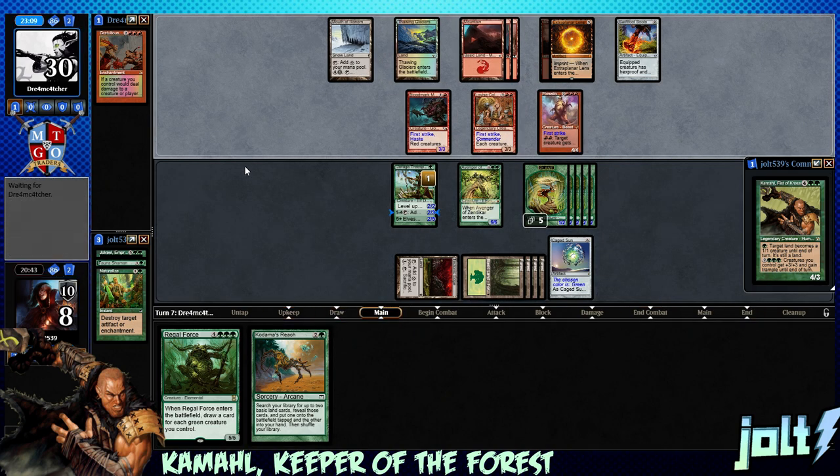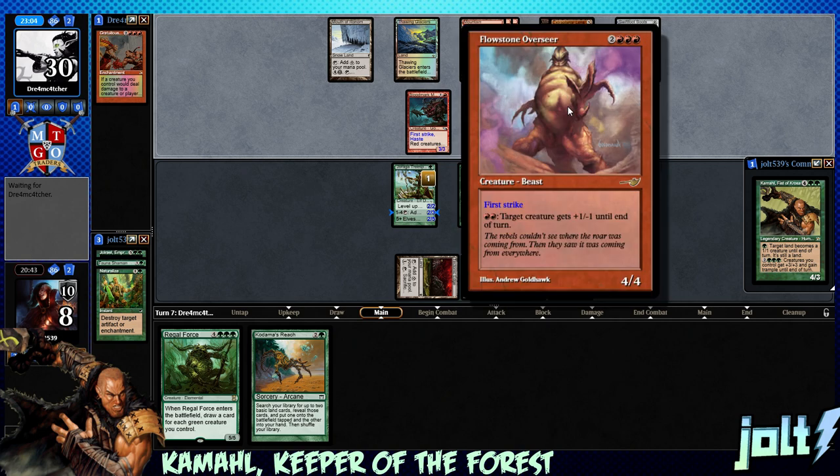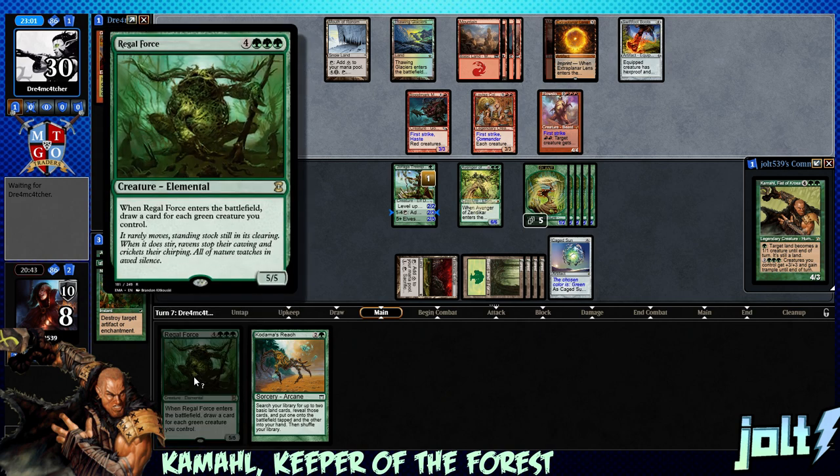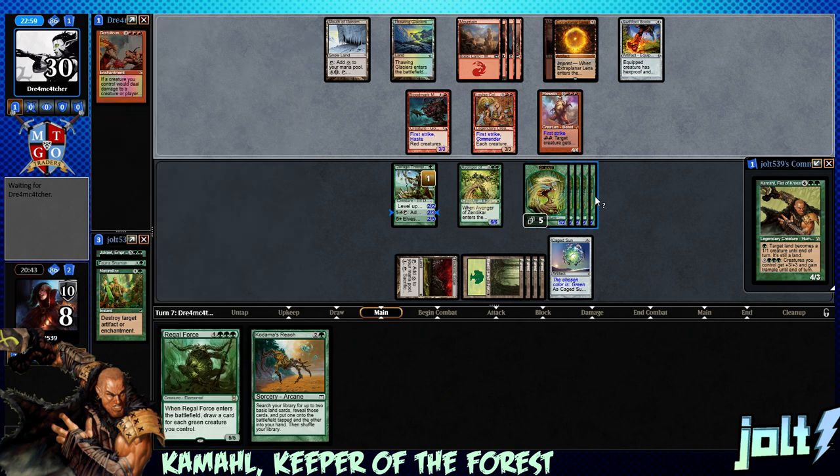If they want to swing in we can trade on Avenger of Zendikar - we've got enough plant tokens to chump block. We do have to watch out for the Flowstone Overseer. Next turn we're looking at casting Regal Force - if we minimize damage and chump block three plant tokens, we're looking at five cards we get to draw. With Cage Sun, we can finally get down Kamahl and hopefully stabilize.